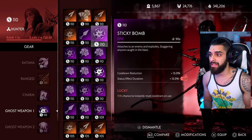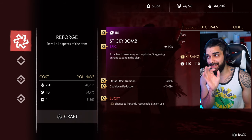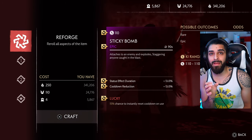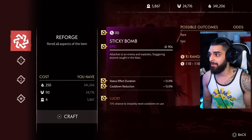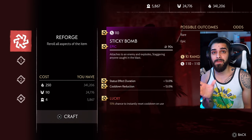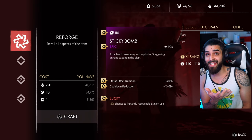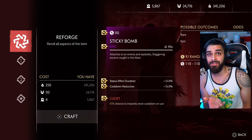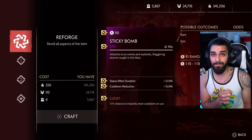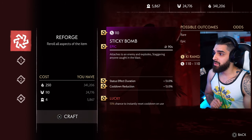Now let's look at the other scenario. Say I have this sticky bomb and I'm looking for a certain roll — I have 24,776 honor. The same rule applies: only give yourself maybe three rolls total, or around 300 honor total. The main goal is to not roll a bunch of times and burn through honor, because if you roll 10 times and use over a thousand honor, you could have potentially gotten that roll in one or two tries.